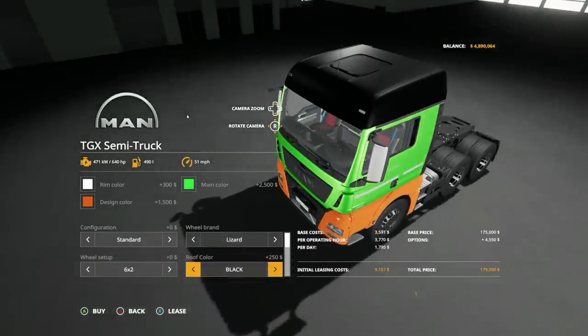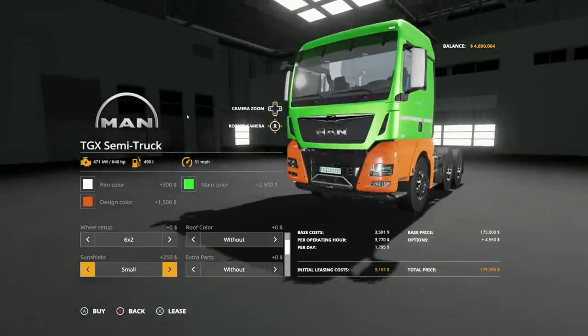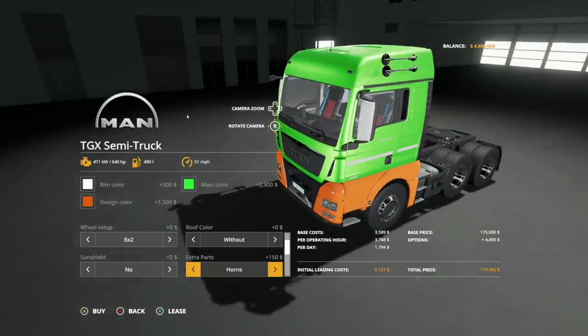Then roof color: we have without, black, MAN red, MAN old green — and yes, we're really going to go through all the colors right now. Sun shield: we have no, small, big, and no extra parts without — we've got horns, extra protection which adds a grading around your front lights, and all.